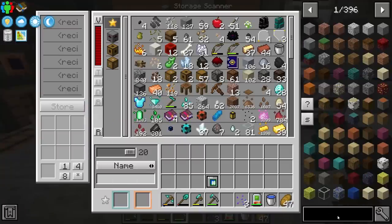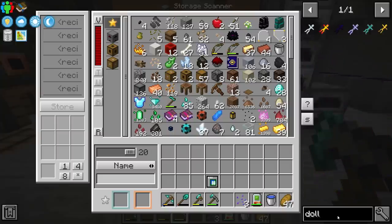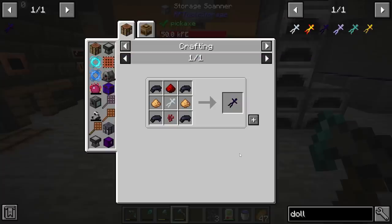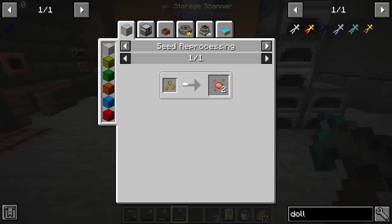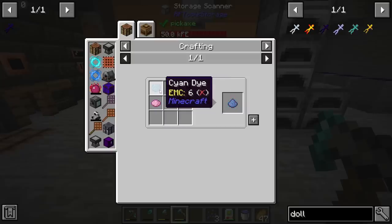Specifically, Witchwater can be used to summon Endermen. If we look at dolls, which are a part of Ex Nihilo, we can look at this creeping doll — it says 'add to a barrel of Witchwater to spawn an Enderman.' This is great. However, it requires black dye. That might seem a little tedious to get, as normally you'd need ink sacks. But we don't actually need ink sacks to do this.